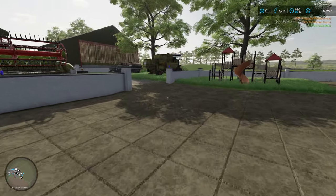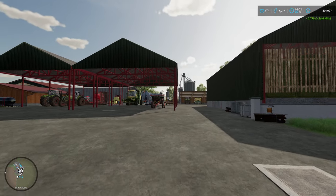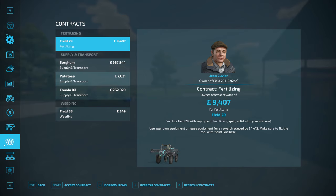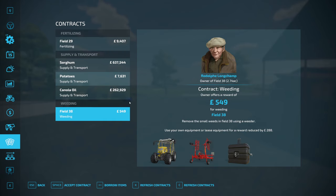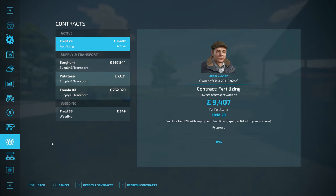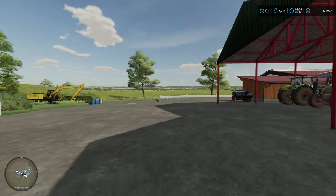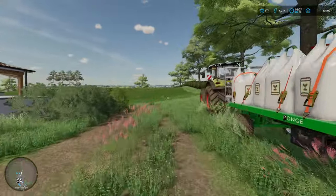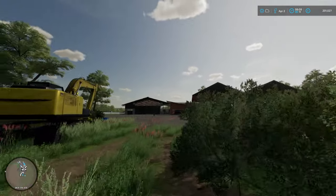Morning has broken — like the first morn — £2,777 at 6 o'clock in the bank from milk, and we are going to go out fertilising. I did have a little look before I went to bed and there was a contract as well for fertilising on field 29. We've got weeding on 38 as well. So we're going to take that on as well — we'll accept that and use our equipment. I think we might have enough fertiliser — it is a big field — but we do have fertiliser and we can always buy some more. There's the 8, 7 here as well. Let's give that a run out.